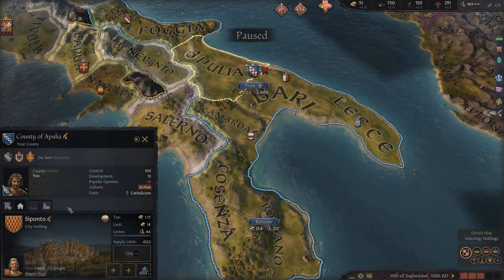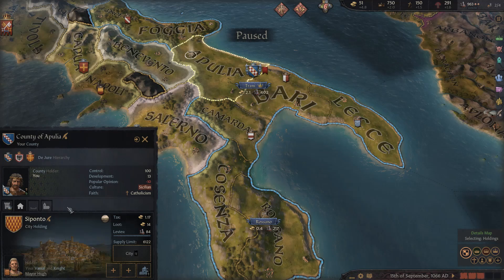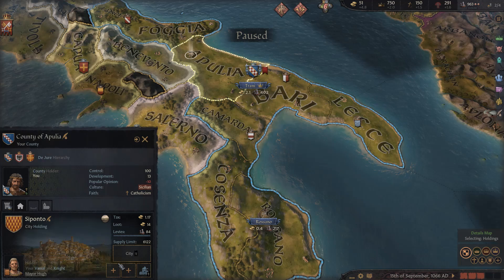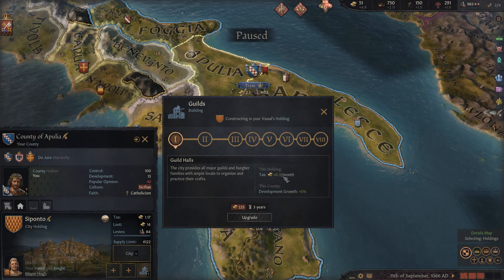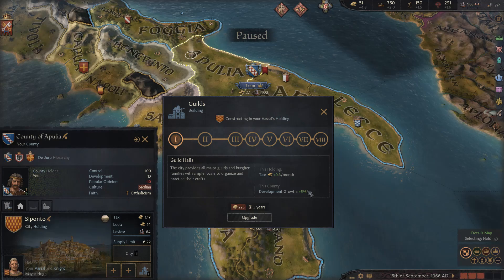Tribes don't have many building options since they're migratory, but for a non-tribal ruler, settling and building is very important. Here we have what are considered holding buildings. In this city in Seponto you have guilds — guild halls — which are one type of city building. Guilds give you a holding tax modifier plus county development growth of plus five percent. There's no realm-wide benefit, so your character needs to directly control the holding to get the benefit.